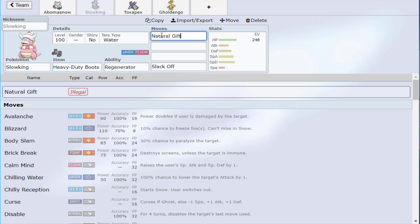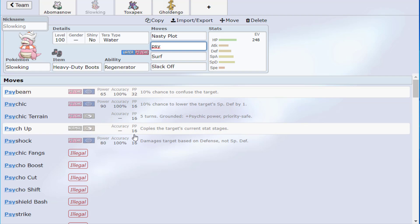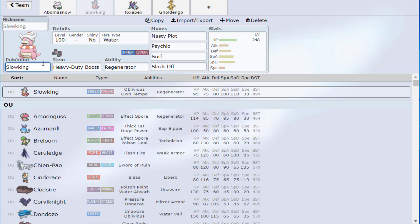So we're going with a unique Nasty Plot Slowking set. The recovery move goes at the base, setup move at the top: Nasty Plot, Surf, Tera Water. We're going to have Psychic and Psyshock here. What's the difference? If you're facing a Quiver Dance Vocalull, Side Shock — sorry, Psyshock — is better because you hit Defense. If you're facing Hatterene, you can probably outboost it once Terastallized. There are cases for both Psyshock and Psychic.